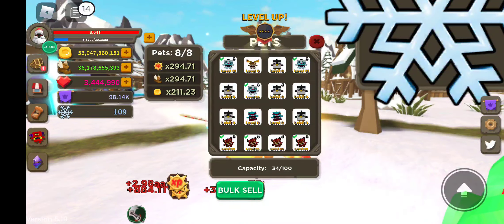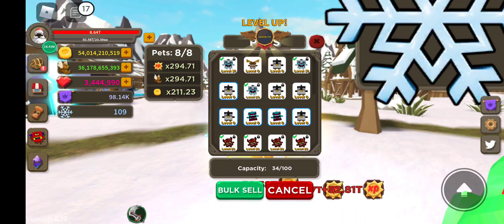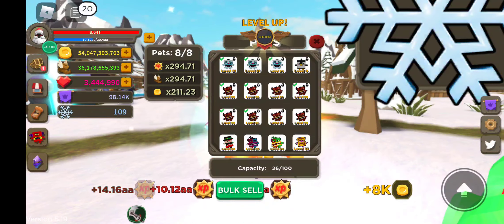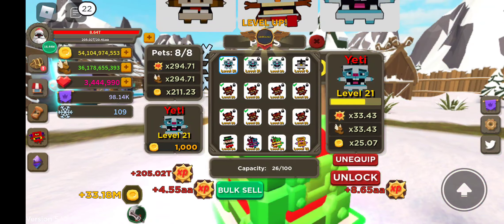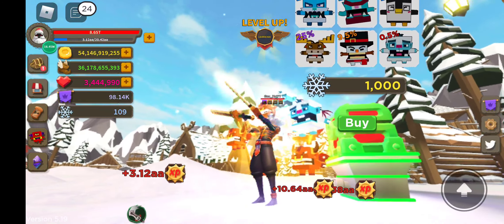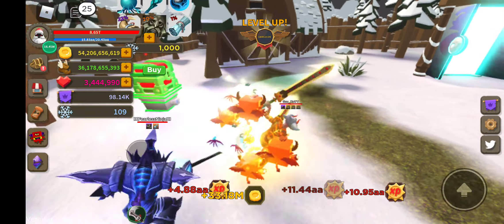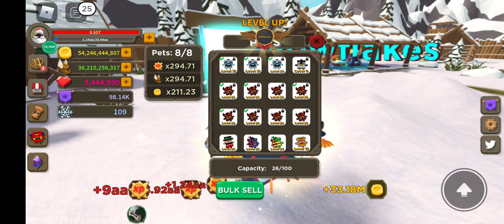Go to your bulk sell to get rid of these guys. Be very careful - I didn't get one to show you unfortunately, but when you're doing the bulk sell, make sure you're not clicking on your yeti instead of that first one - I think it's a fox. That guy looks very similar to the yeti, so don't accidentally delete it because they're hard to get - you'd cry, I'd cry for you.